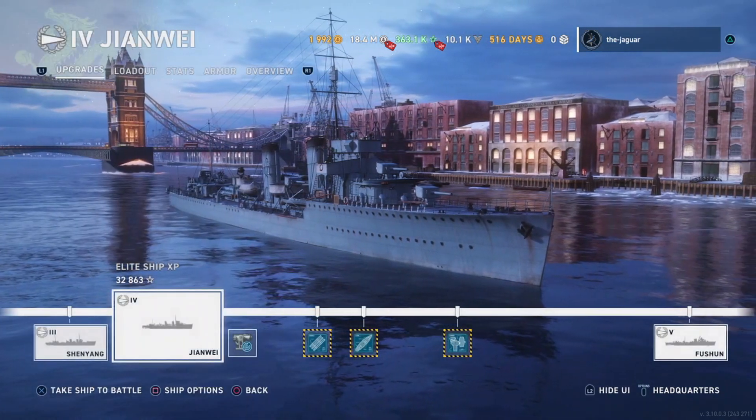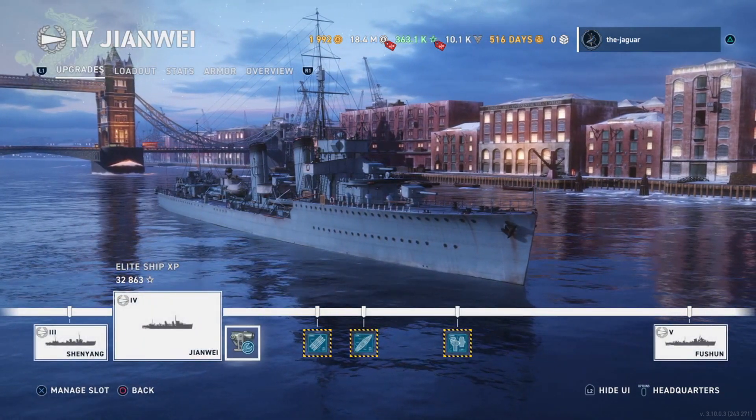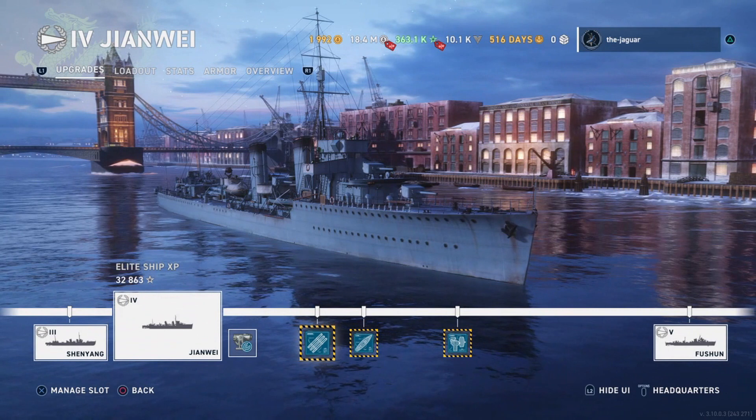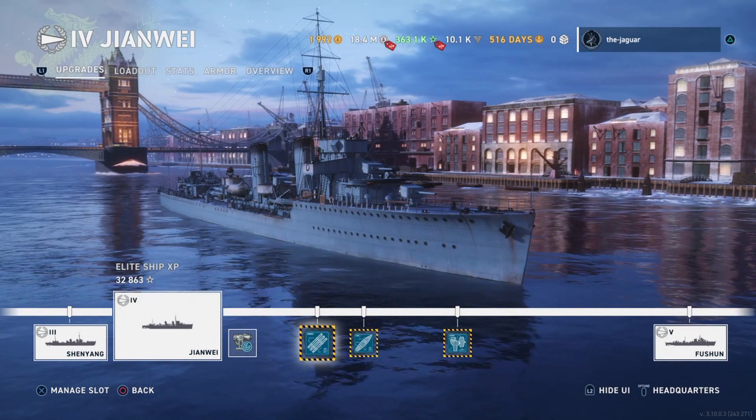Let's take a look at the upgrades. The first upgrade is Aiming Systems Mod 1. Dispersion of the main battery is improved by 7%, torpedo launcher traverse speed is improved by 20%, and the secondary battery firing range and dispersion is improved by 5% respectively. We have the rest of the default upgrades here.